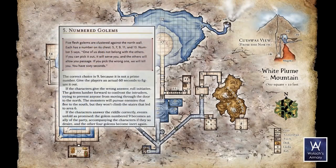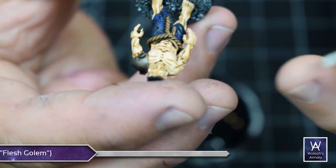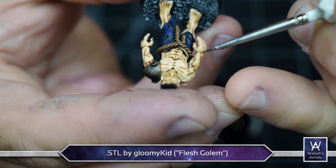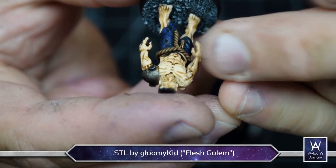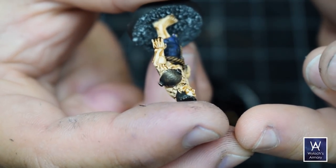Picking up at room number five: five flesh golems are clustered against the north wall, each with a number on its chest — five, seven, nine, eleven, and thirteen. One doesn't belong; the correct choice is nine because it's not a prime number. I printed and painted five Frankenstein-like minis. They don't have room on their chests, but they have a nice shoulder pad feature, so I painted the numbers on those instead.